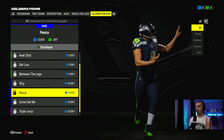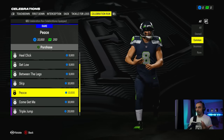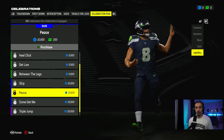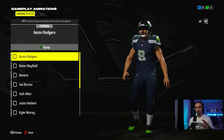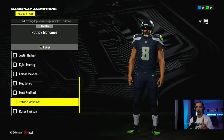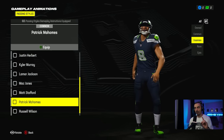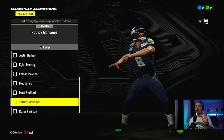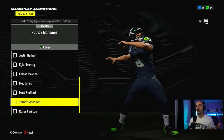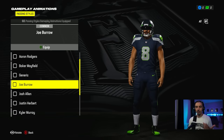Just for reference, if you use the right trigger on Xbox or R2 on PlayStation, you can sort by ones you have owned: common, uncommon, rare, epic, and legendary as the ultimate tiers. From a gameplay animation side, from a quarterback perspective, you've got a lot of different quarterbacks you can look at. What's interesting is they have these listed as common, and then there's common, uncommon, rare, epic, and legendary. So I'm interested to see how this pans out — maybe there'll be legendary tiers for quarterback throwing motions.